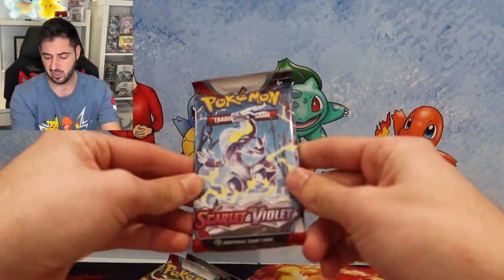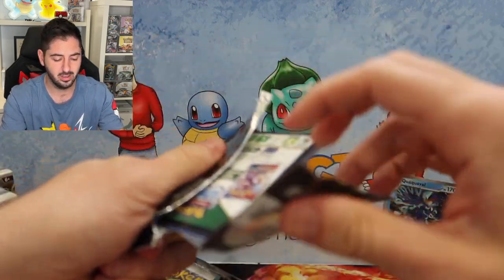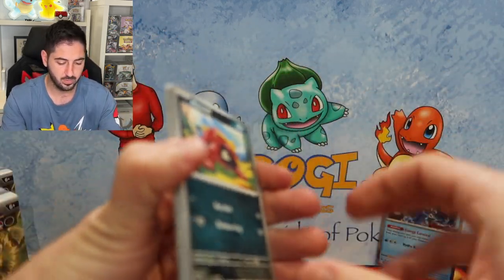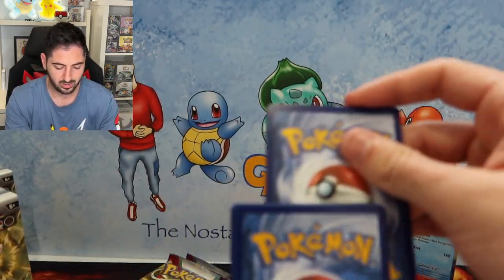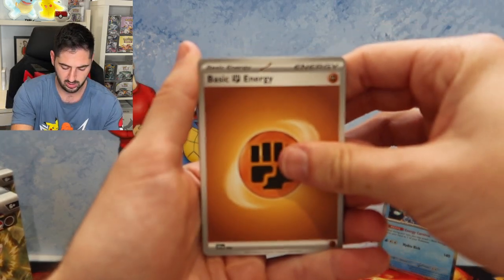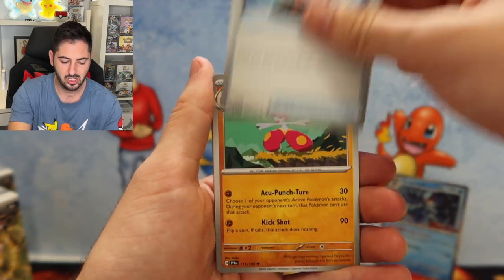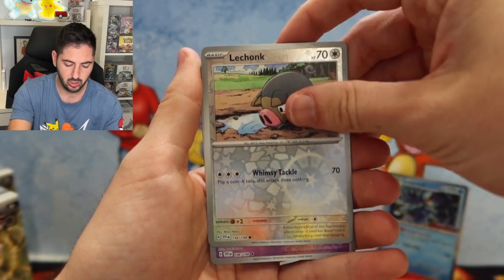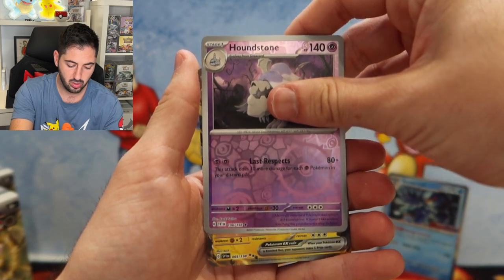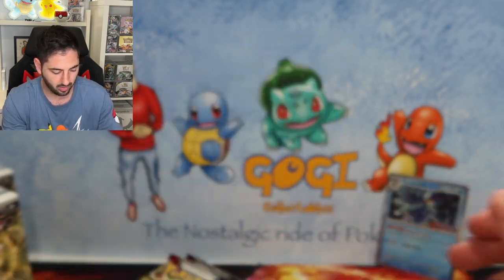First booster of the build and battle box of the Scarlet and Violet era. Let's see how we go. Code card, one card to the front, and the first energy is a fighting energy. Mastiff, Meditite, Energy Search, Medicham, Quaxwell, Cyclizar, Le Chonk, Houndstone. And a Magnezone EX as the first hit for the day.